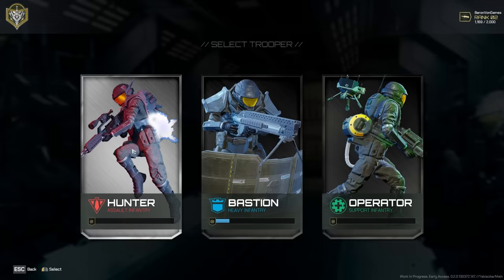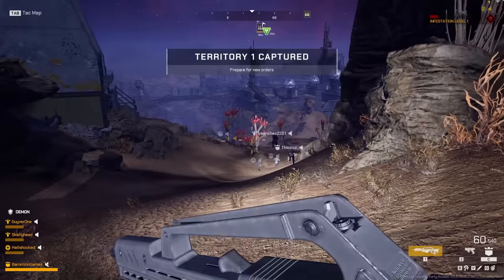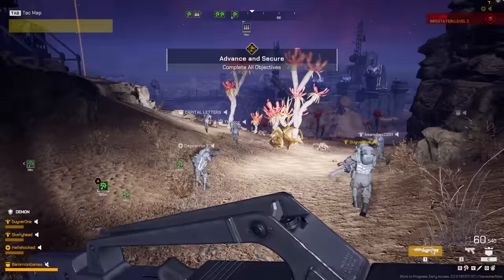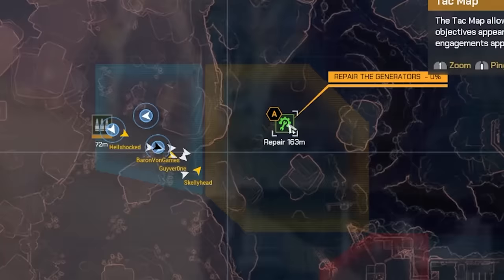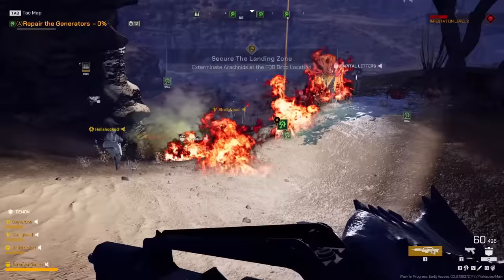I've been playing as the Bastion soldier. You get on the planet and you've got to capture it. The objective here — let's check the tech map — we got to get over here to repair the generators. So we're going to do that, and guess what? Bugs pop up.